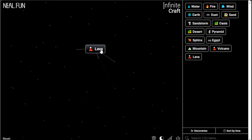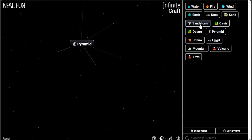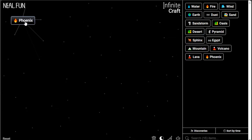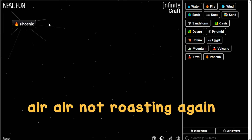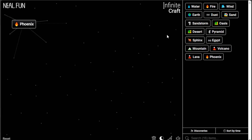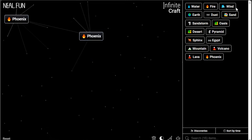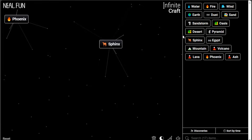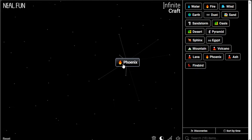I need to think — what do you necessarily need for Infinity? You get Infinity from like infinite stuff, like numbers. Let's try Sandstorm and Pyramid. Let's try Fire and Sphinx — Phoenix! Whoa, Phoenix! I saw somebody crafting Infinity with the Phoenix in another video, but I don't remember it vividly. I need to use my brain and not copy anyone. Let's try crafting something infinite — Pyramid Infinity. Firebird and Firebird gives Phoenix, Phoenix and Phoenix gives Phoenix.